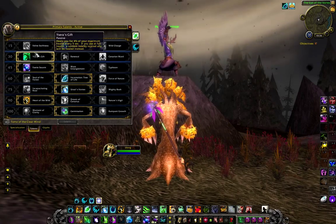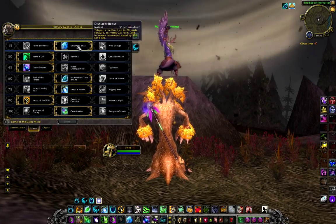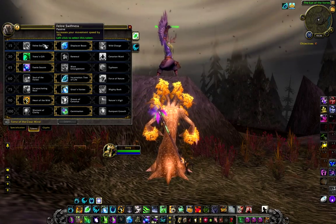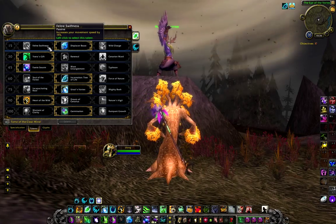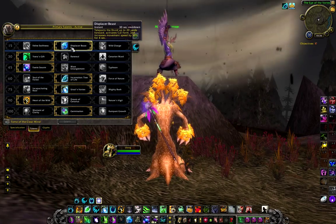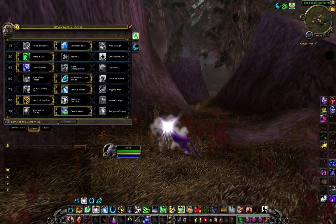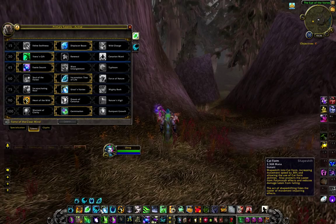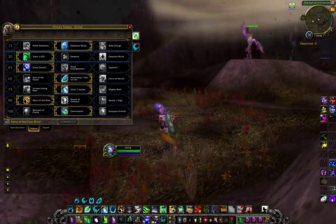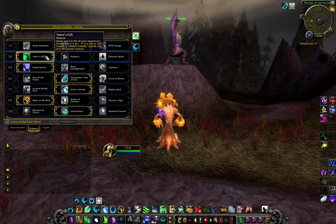The first tier is our movement tier and the best talent here is Displacer Beast. In theory Feline Swiftness is more of a speed increase in the long run, but in any raid situation a blink is better than a 15% speed increase. Just make sure to bind cat form to one of your keys because Displacer Beast puts you in that form after you activate it.